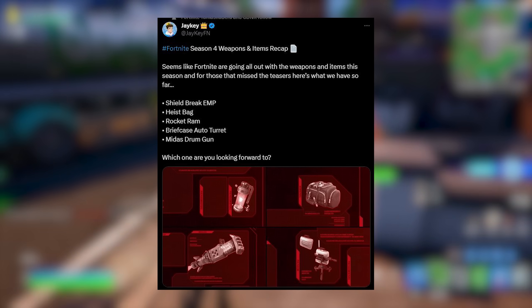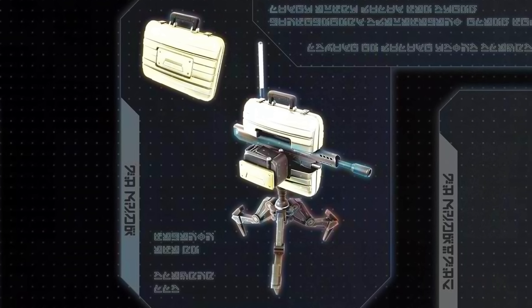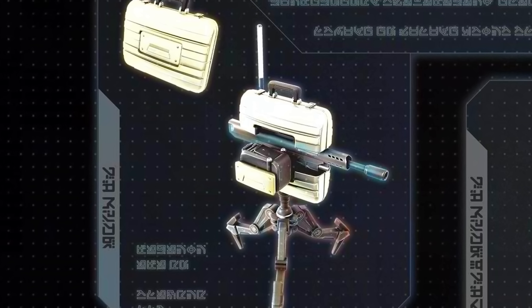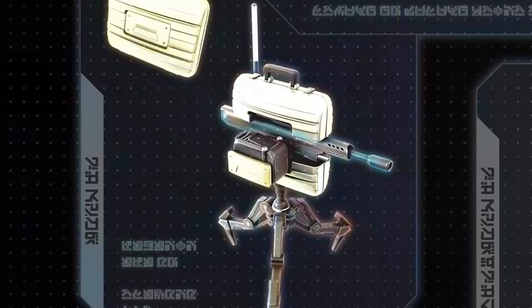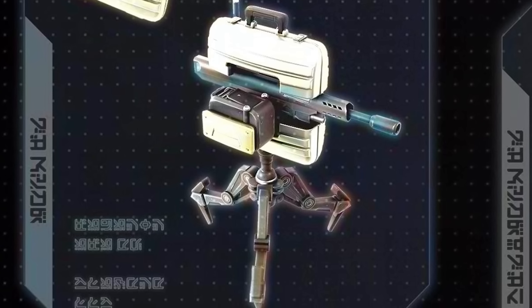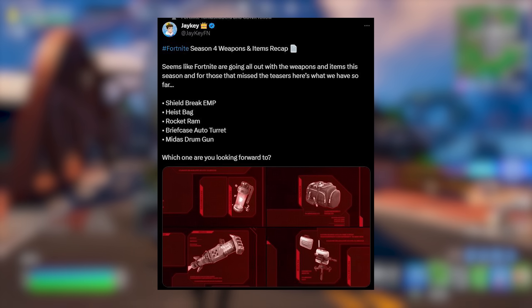We've got a briefcase auto turret that looks so insane. Apparently it sits like a briefcase, then you throw it down and it turns into this turret. A bunch of people are saying they copied this from Team Fortress 2 — games copy each other, get over it. I did think this little turret would walk around because it has legs, but apparently it's just mounted on the floor. We're getting a turret next season.